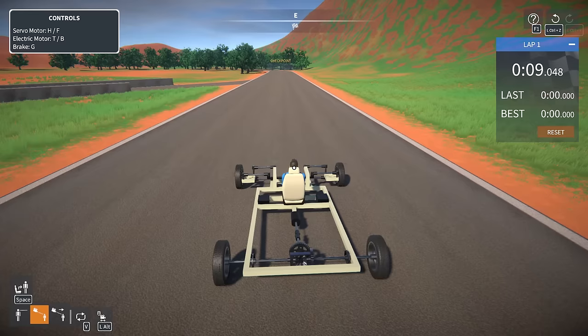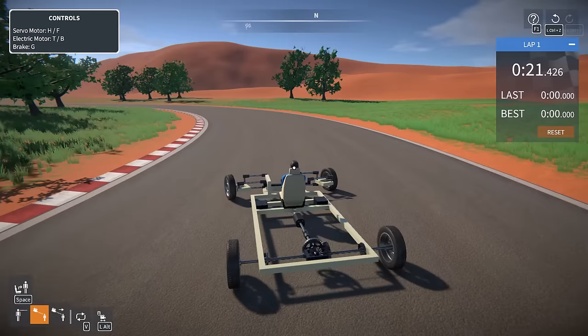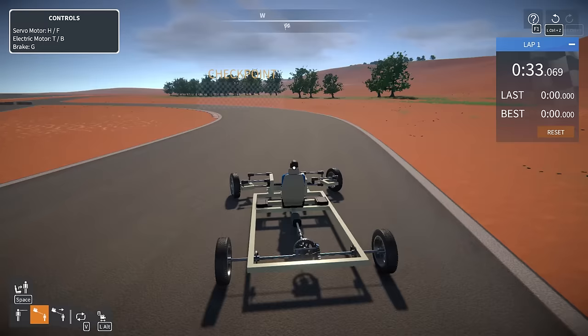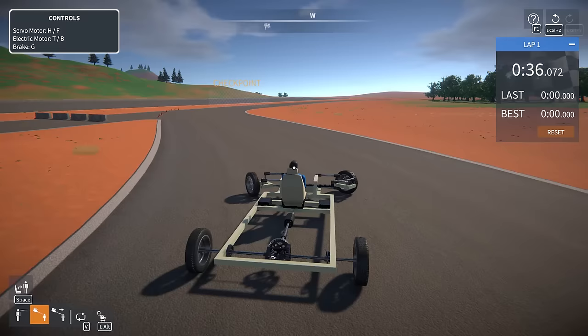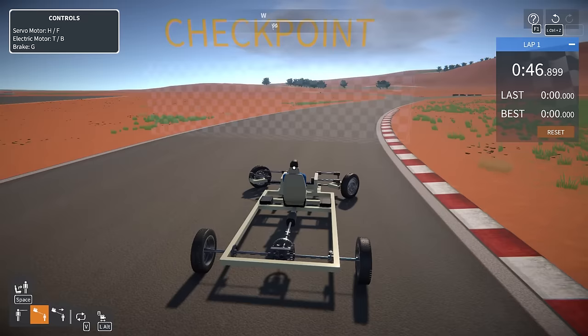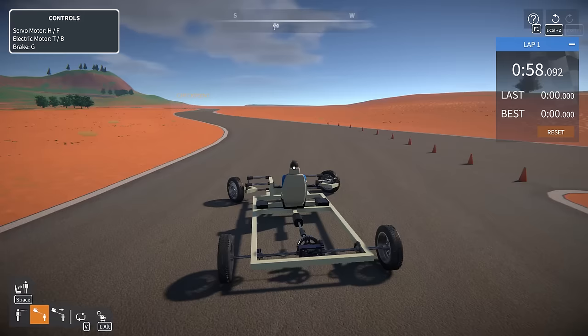You guys might be right — inverted Ackerman might be where it's at for race cars. Let's see what this can do. At slow speeds it really slides — we might need suspension for slow speed corners. With the regular Ackerman the wheels weren't being slid around — they were maintaining grip going through corners. With this, we're almost snow-plowing the outside wheel, requiring way too much lateral friction it just doesn't have, causing the wheels to slide more. We're not really spinning out though, which is interesting.